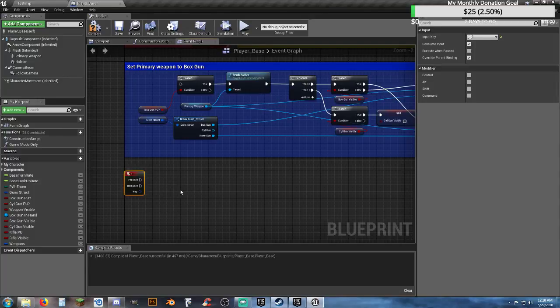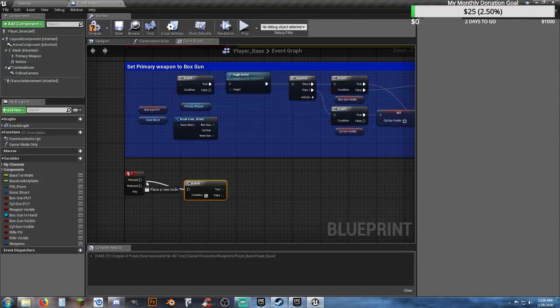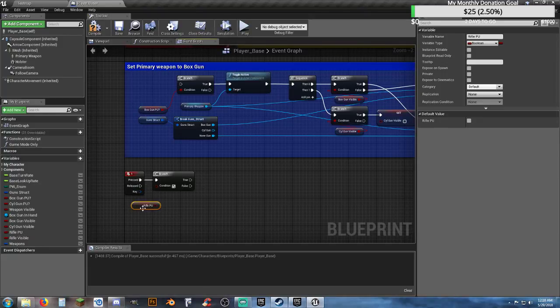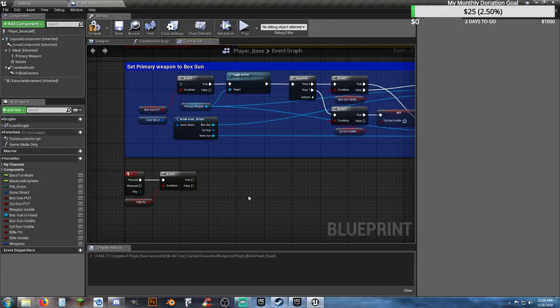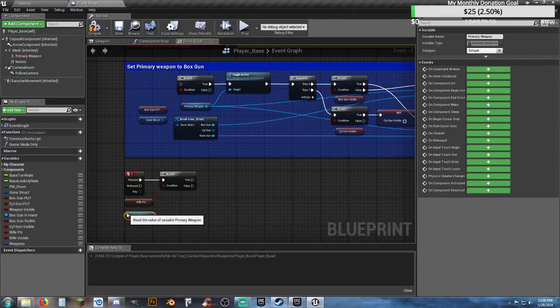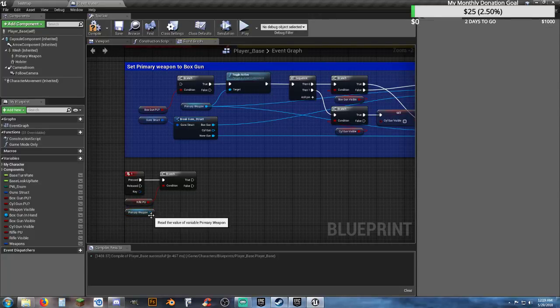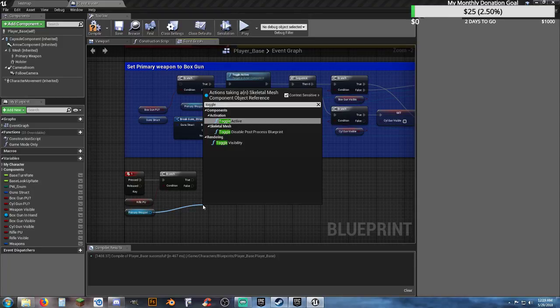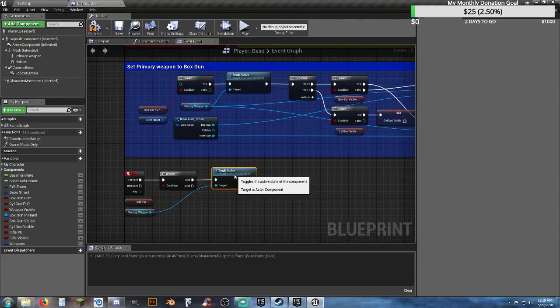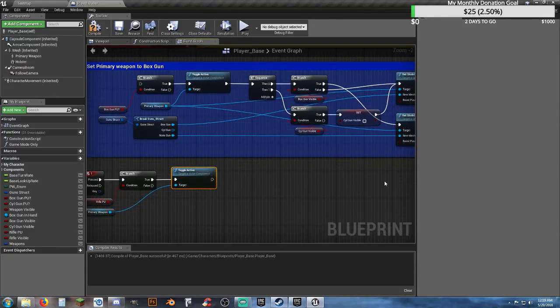The first one is our branch node. We're going to start simple and only have the rifle for now. We get the branch node and ask rifle_pickup. Drop that onto the branch condition. Then toggle active — get a reference to our primary weapon and toggle active, connect that to true. We're just copying how it was set up before to a certain point, because right now we only have the one weapon. We don't even really need to add the other things in yet.